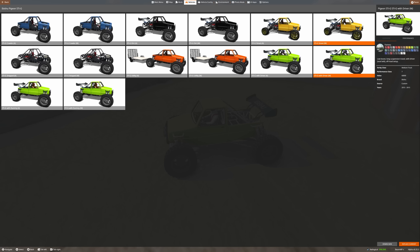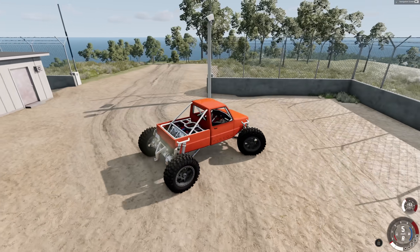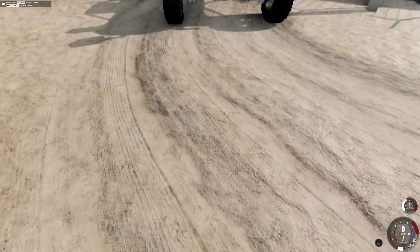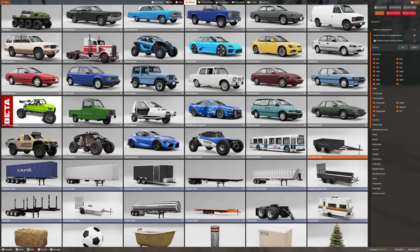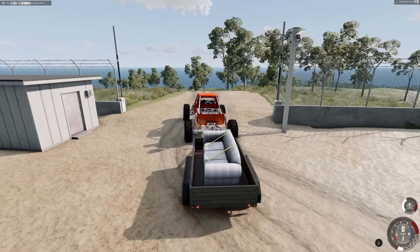We also have a Street version if you have a death wish and want to take the Stig onto the road. There's also a stripped-down version and the regular Stig version with a utility trailer. I'm wondering if this still works because there have been a lot of changes to the trailer system in this game. Let's spawn up the utility trailer and see if it even still works.